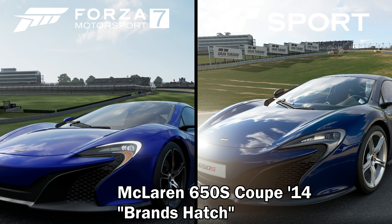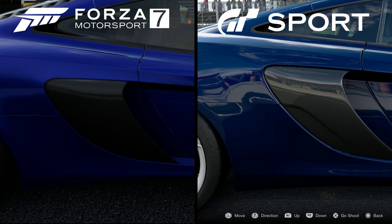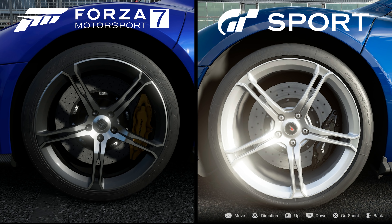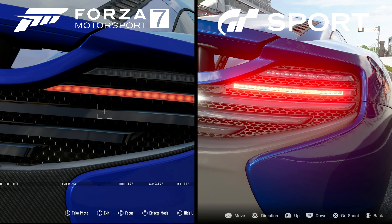Now we're going to take it back to Brands Hatch for some sunny close-up shots of the 2014 McLaren 650S Coupe. One thing that stood out immediately was the much better reflective surfaces on the cars in Gran Turismo — we can see a very realistic, albeit low-res, reflection of nearby buildings with some decent detail. There are also minor cosmetic differences between the cars, like the use of carbon fiber on some paneling. GT Sport also does a much better job of recreating the taillights, looking much more realistic, whereas it looks a bit cartoony in Forza.